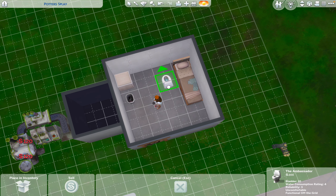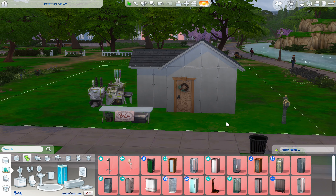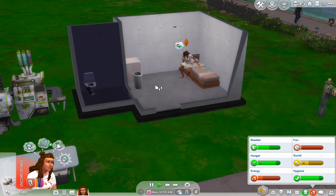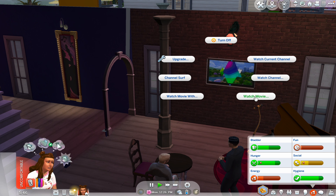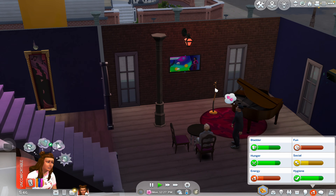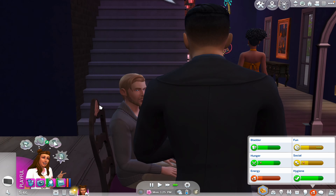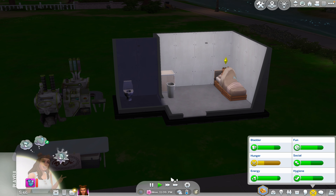We have 736 simoleons. I think we can reorganize this a little bit and add a bathroom in here - it looks really ugly but this is what we have. Let's go to the bar since she's finished, and she can watch the TV over there. Don't worry, one day you'll have your own TV, sweet pea.